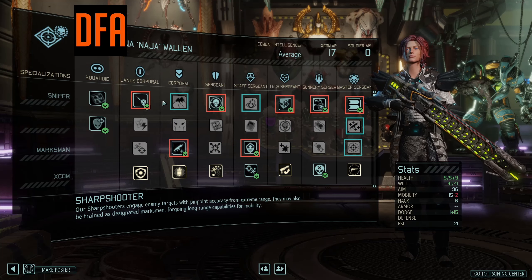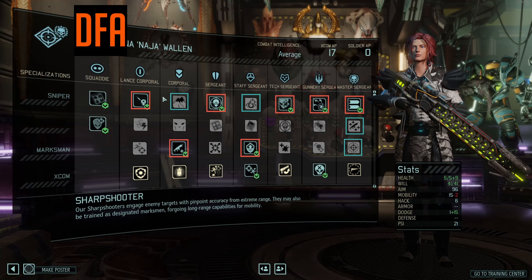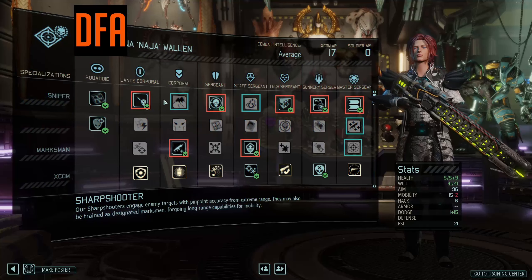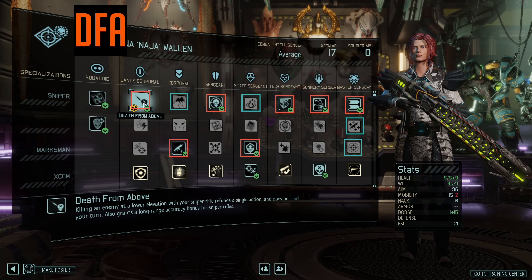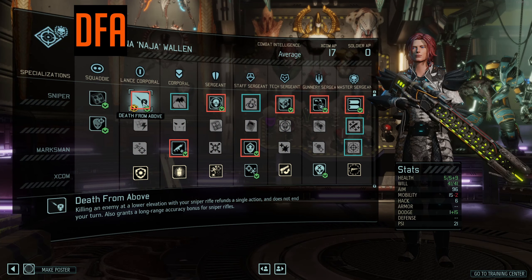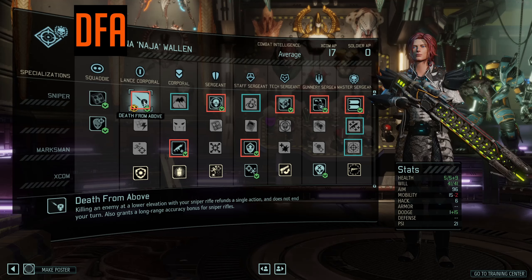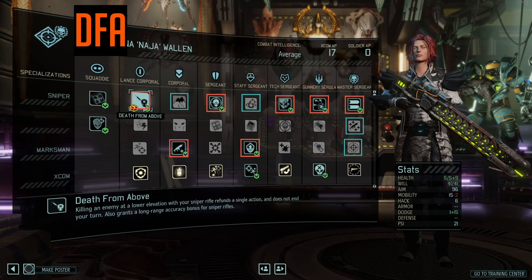What does a DFA Sharpshooter do? Well, the job of a DFA Sharpshooter is to get one kill every single turn. Once you get into Double Tap you can turn that number into two. They're generally sitting somewhere on the high ground, taking a shot each turn, getting a kill, and the bonus action from Death from Above is then usually used to Steady Weapon and get a big aim and crit bonus for the next shot on the following turn.